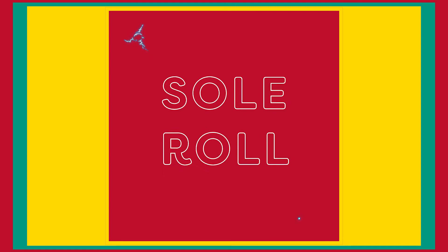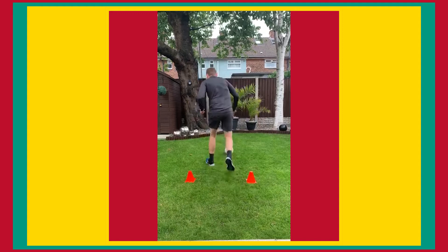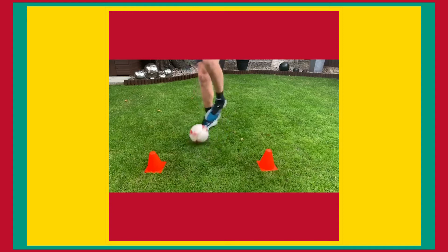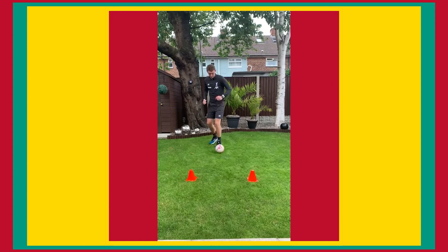Turn 2 is the sole roll. This turn is similar to a drag back, but this time your hips will be swivelling inwards rather than outwards. As you pass the gate, reach for the ball at your stronger foot with the base of your foot on top of the ball. In the same motion, roll the ball backwards to your weaker foot side. Be sure to move your hips into position to allow you to turn easily and get away from the defender.